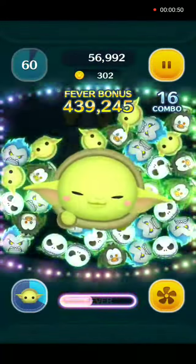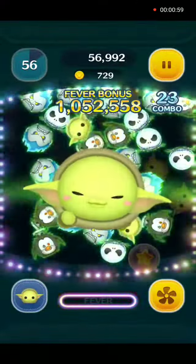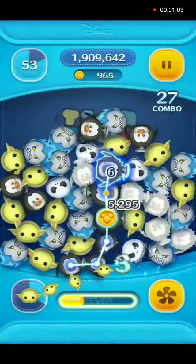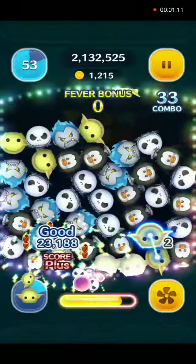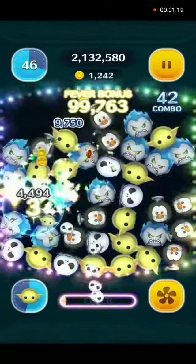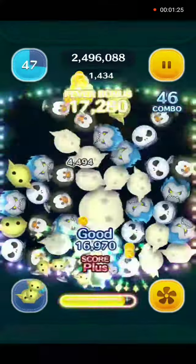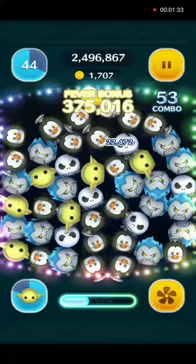We will also use 5 powerups: plus 10% of your final score, plus a random amount of coins, plus 5 seconds on the time clock, 6 connections or more to get a magical bubble instead of 8, and 1 fewer zoom — so 4 zooms instead of 5 will show up in the game.